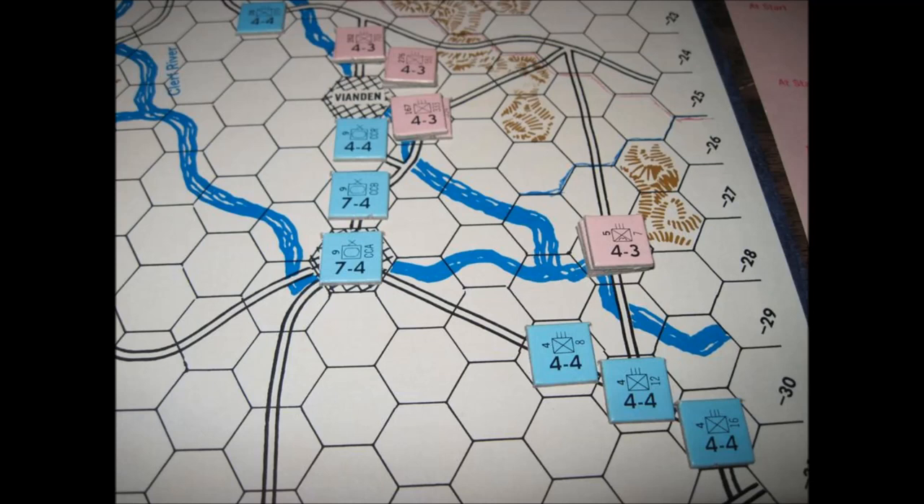The routine of play for every turn is as follows. Step 1: the German player consults the time record card, places any new units on the map board, then moves all units they choose — no U.S. movement is allowed. Step 2: all battles caused by German movement are resolved one battle at a time. Step 3: the U.S. player consults the time record card, places any new units, then moves all units they choose — no German movement is allowed. Step 4: all battles caused by U.S. movement are resolved one battle at a time. Step 5: the U.S. player checks off one box of the time record card, and players repeat Steps 1 through 5 for the remainder of the game.